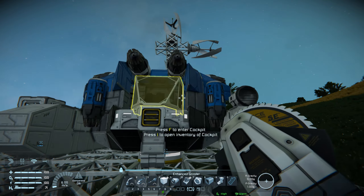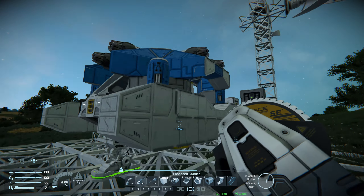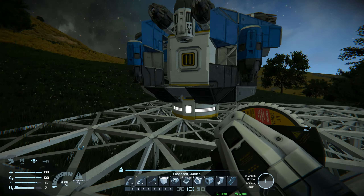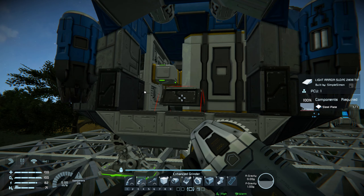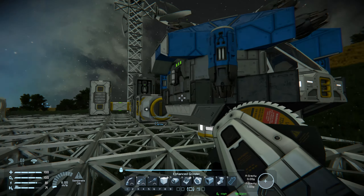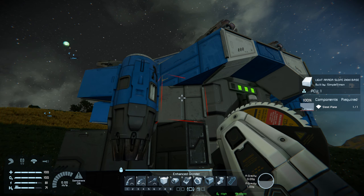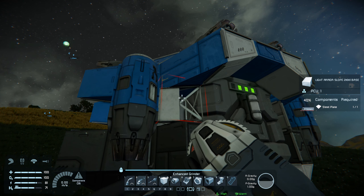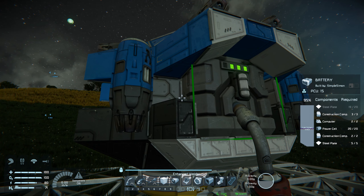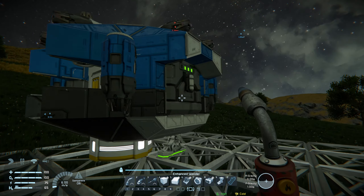I'm going to remove these lights for now and reinstall them — probably on either side of the cockpit — to get rid of this excess weight on the sides since it's kind of unnecessary now. They're out of the way, though it kind of leaves it a bit naked on either side.